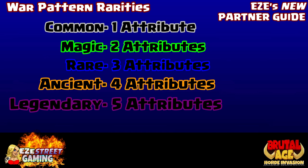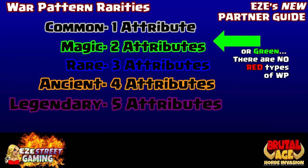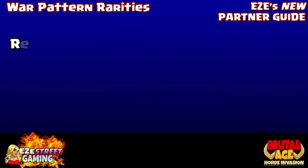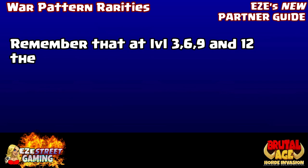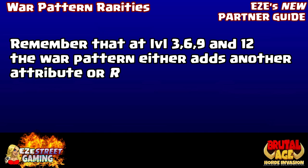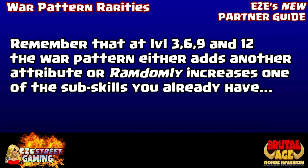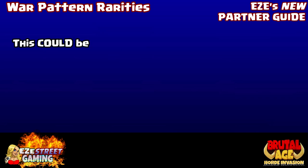The colors on war patterns tell you what they are. You have common (gray), magic (red), rare (blue, three attributes), ancient (four attributes, gold, obtained at level nine), and legendary (purple). At level zero, purple war patterns have all attributes already. As you upgrade at levels three, six, nine, twelve, you advance one skill randomly — you might get lucky and advance the second attribute multiple times. At level 15 the first skill gets a huge improvement, jumping from 42% to 52% for a hit-point percentage.